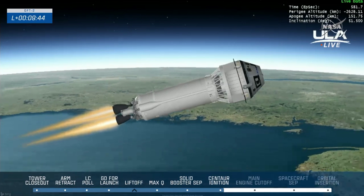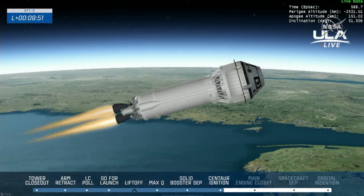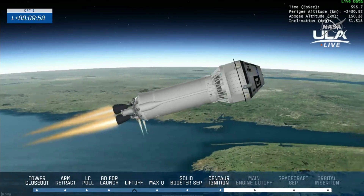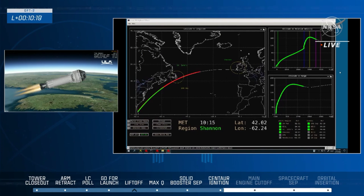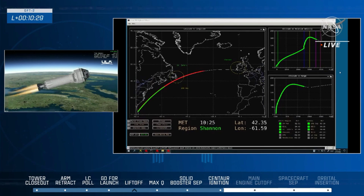One of the next calls we will hear is that the Shannon abort zone will be open. You can see on your screens that Starliner is making its way up the North American coast, just starting to go into the Northern Atlantic Ocean. We pre-plan our flight trajectories so we would not abort a crew into the middle of the ocean — they'd be near enough to land for a quick recovery. And we just heard that call: Shannon is now open, so Starliner could potentially make that abort landing off the coast of Ireland if needed — but so far no reason to think it will be. Starliner currently 153 kilometers, about 95 miles, above the Atlantic Ocean.